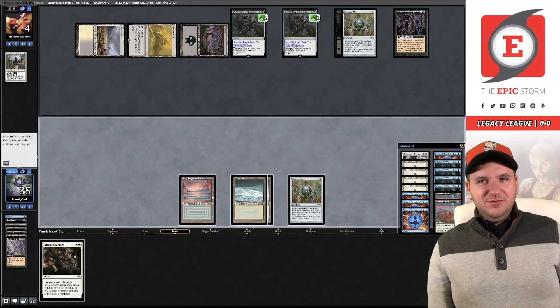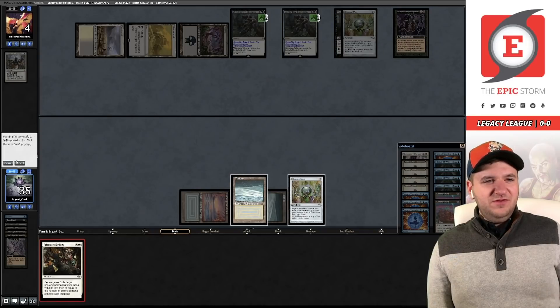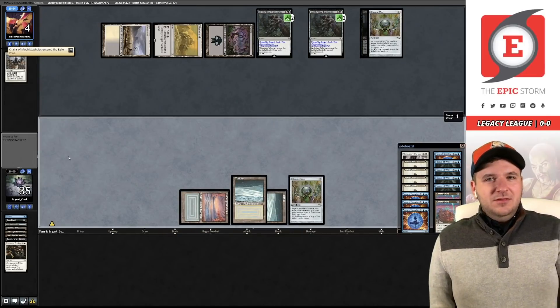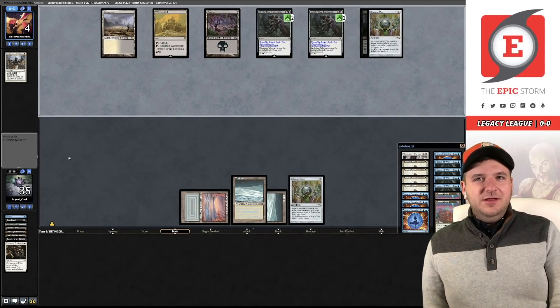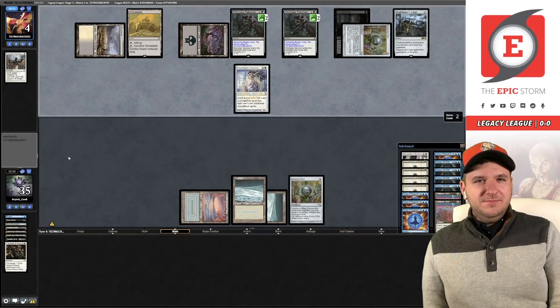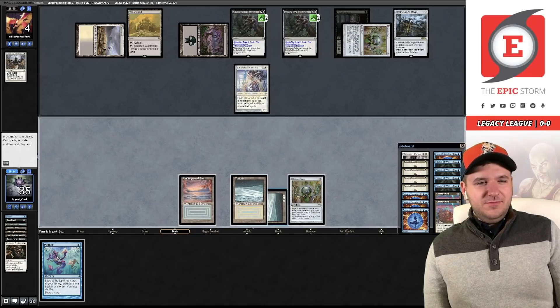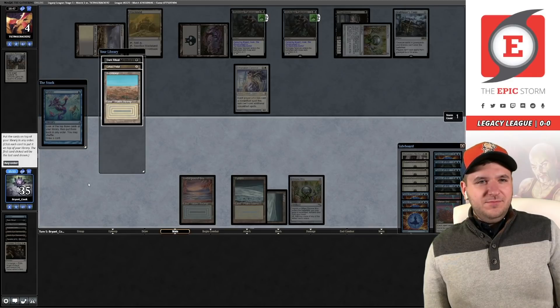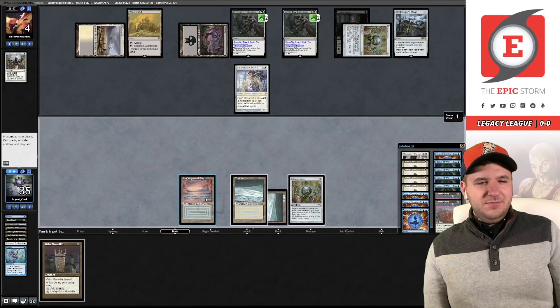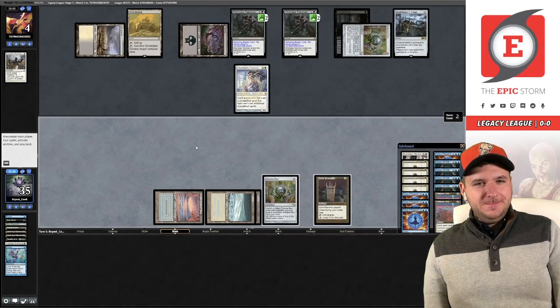Chains of Mephistopheles, Monastery Mentor — I think we should probably get rid of the Chains. They're just going to discard us anyway, so we might as well hit something with it. It's sort of weird that they didn't Wasteland us and instead held up the Chrome Mox. I don't know — I think they're probably thinking this is garbage time. That's brutal — I haven't used either of the Claws yet.